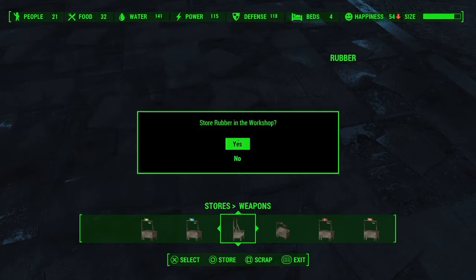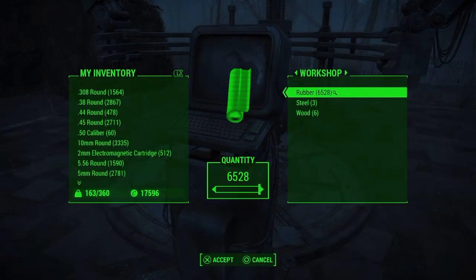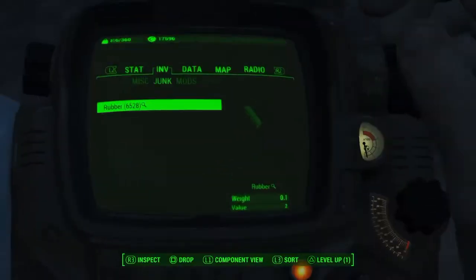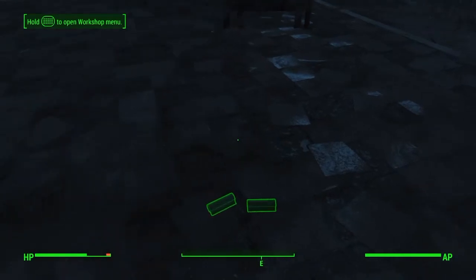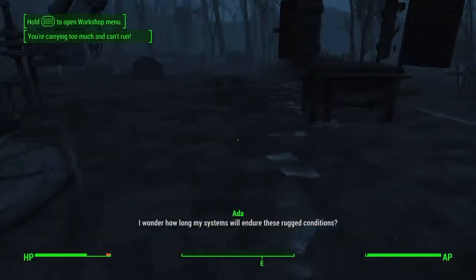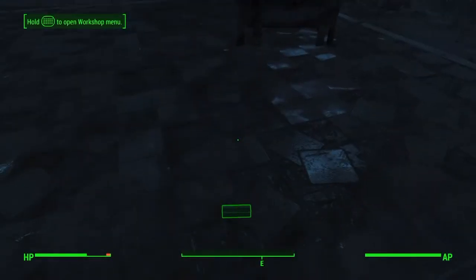So you should hear it scrap, and it should still say 'store rubber in workshop.' You're going to do that, come here — as you can see there's now 6,000. You're going to take it out — ignore that steel and wood, that's from doing the other things — so now it's in two stacks. All you have to do is just scrap both of them, then go back, take it out, drop it, and it saves as one stack again.